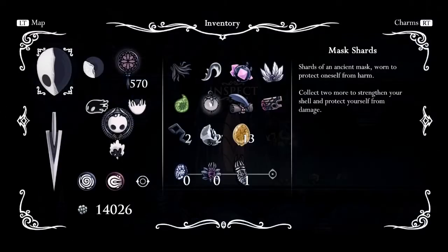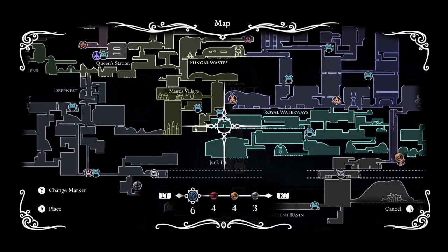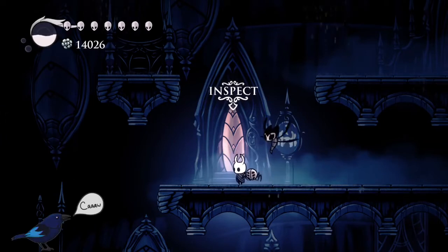My roommate said the other one is in the junk pit, so we might go explore down there. I think I remember what they're talking about - there was this thing over in the junk pit that said it needed something. We're gonna take the easy way, stop by the Nailsmith, and then drop down into the royal waterways and go to the junk pit. Just small side mission things, and then I have other mini bosses we need to fight.